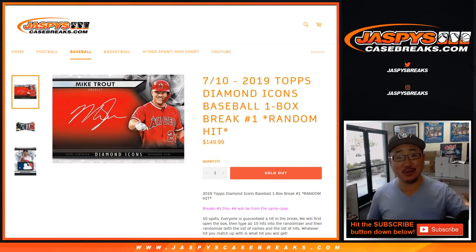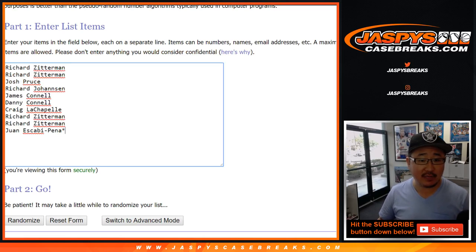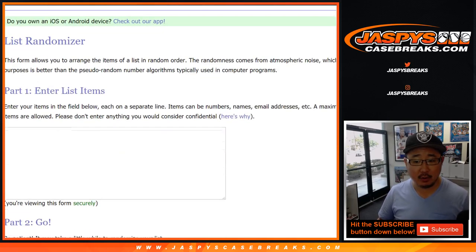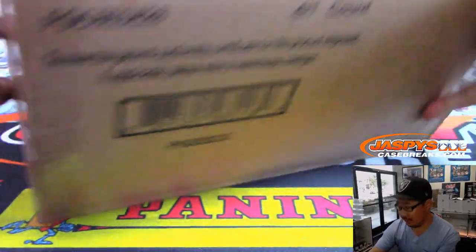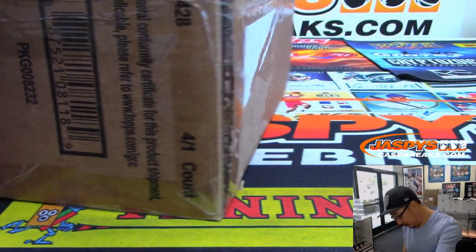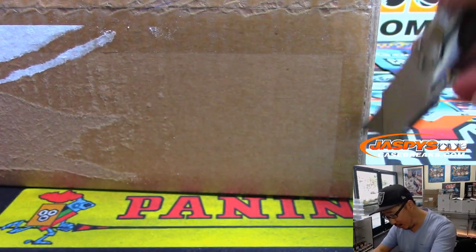Happy new release day everybody, this is Joe for jazpyscasebreaks.com coming at you with the brand new 2019 Topps Diamond Icons baseball one box random hit break number one. Big thanks to all of these folks for getting a guaranteed but random hit. We're going to open up this fresh case, select a box, open it, type in all of the hits, randomize your names, randomize the hits, and then see what you get matched up with. Good luck everybody — shining bright like a diamond!